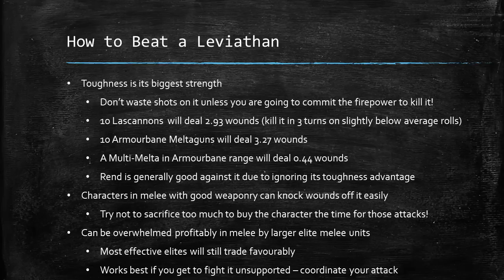Don't waste shots on it unless you're committing enough firepower to kill it. 10 Las Cannons will do just under 3 wounds, taking about 3 turns to kill it, or 2 turns to strip most wounds. 10 Armor Bane Melter guns will do just over 3 wounds. A single Multi-Melter on a Rhino or Javelin will do just under half a wound on average — so plan accordingly. Also, Rend is generally good against it, since even a low-Strength weapon with Rend 5 or 6 and a good volume of attacks can knock wounds off, bypassing its Toughness 8.